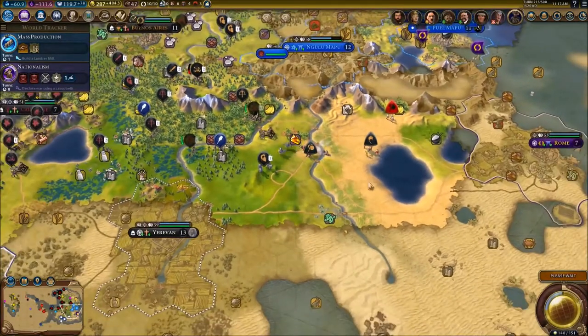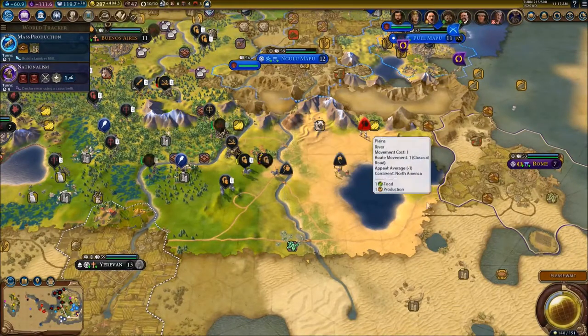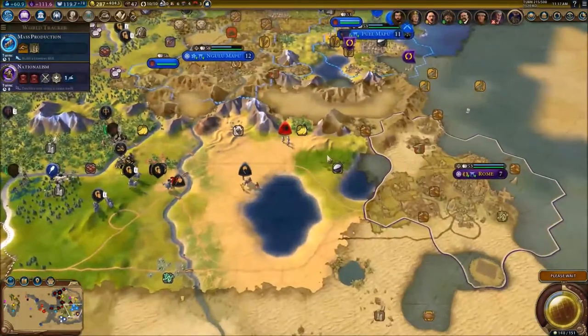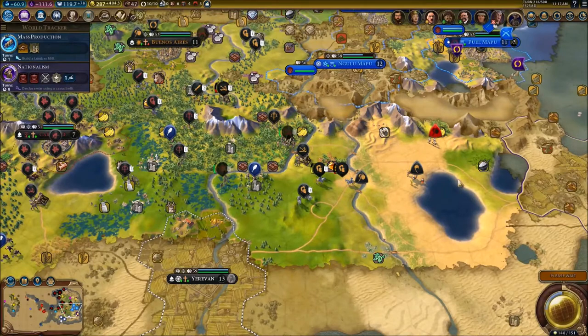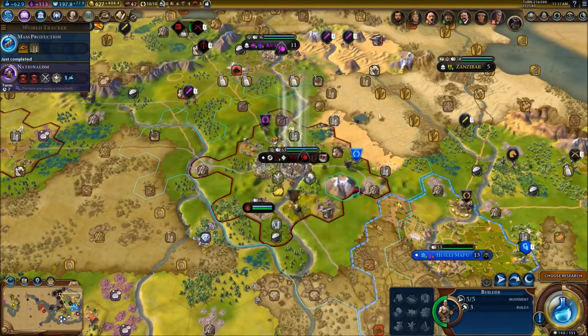Cumae just got destroyed! Barnas Eros did a great job defeating Cumae. Only Rome is left now. I won't be able to destroy Rome — I'll have to annex it. Mass production is done, so we can get shipyards now.